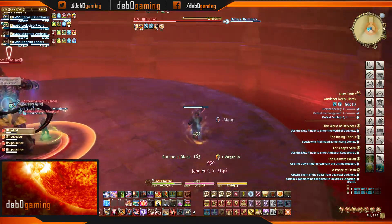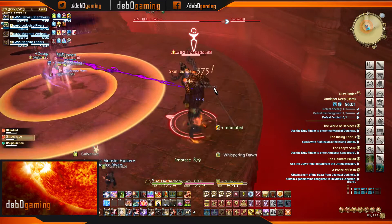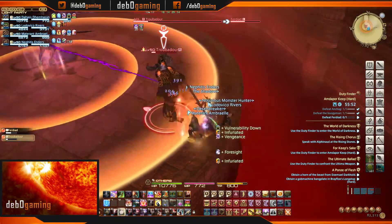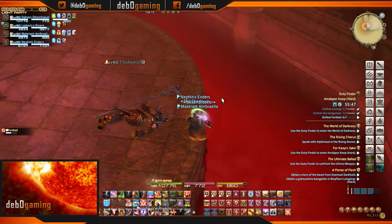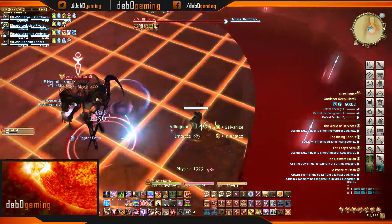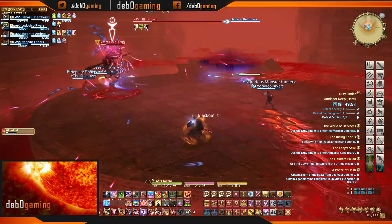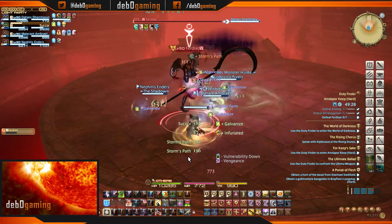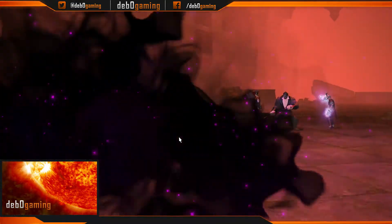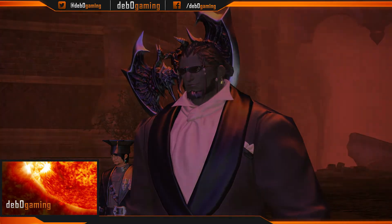At about 50%, Ferdiad will use Wild Card a second time, but this time he targets two random party members with rooting jellies and summons only a single large-HP tethered add. It's important to note who gets rooted, as melee DPS need to be freed quickly to help with the add. When Ferdiad summons spears again, he summons them on two sides of the platform, creating crisscross patterns. These aren't too hard to dodge except when combined with the spinning scythes. After the spears fly, Ferdiad should be in prime limit break territory — finish him off and congratulations, you have completed Amdapor Keep Hard Mode! Thank you all for watching; as always, like and subscribe, and I hope to see you again next time.